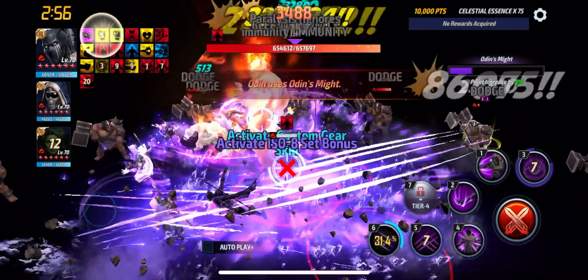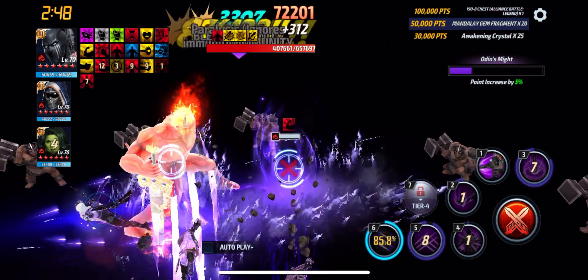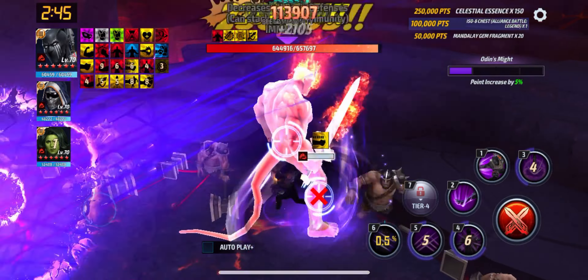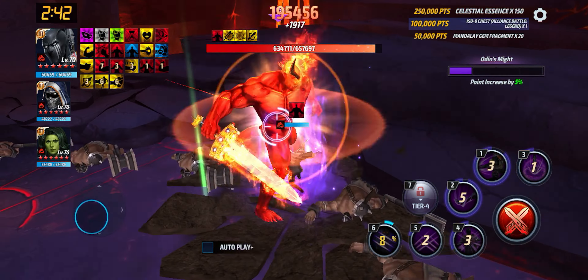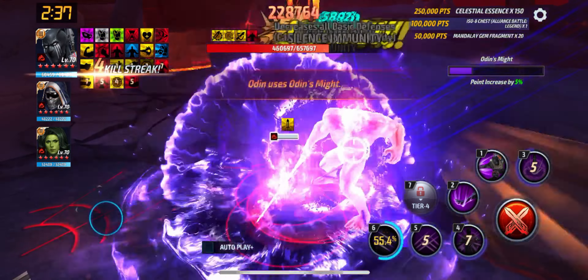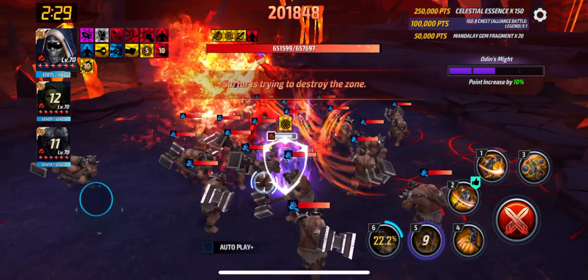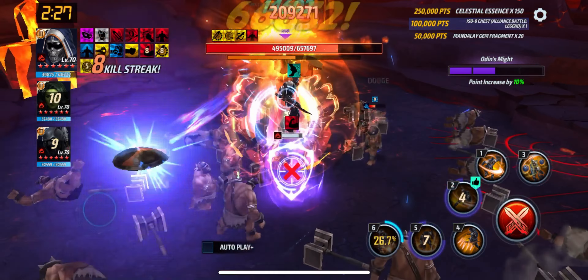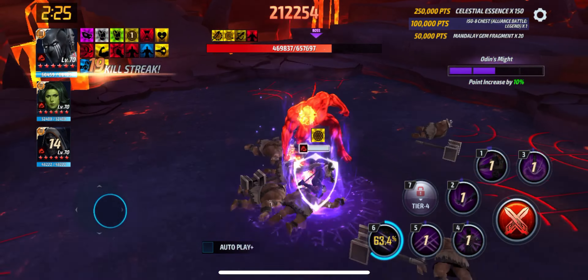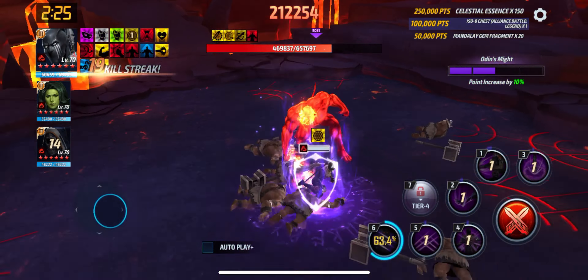He doesn't have a cancelable skill, so we are going to have to switch over to Taskmaster, which is going to be a crucial point about this fight because switching over to another character does take a little bit of time — not as much as ABX, but it still does take a little bit of time, so that's worth noting. We're going to pop a tier 2 rotation here and go crazy and almost hit that 200,000 point mark, which is very nice. We're going to pop a regular rotation here as well, pop the 1 and 2 right after, and then switch over to Taskmaster. We'll pop his second skill to cancel it and then switch right back over to Black Panther to pop his tier 3 and see how many points we can get up to.